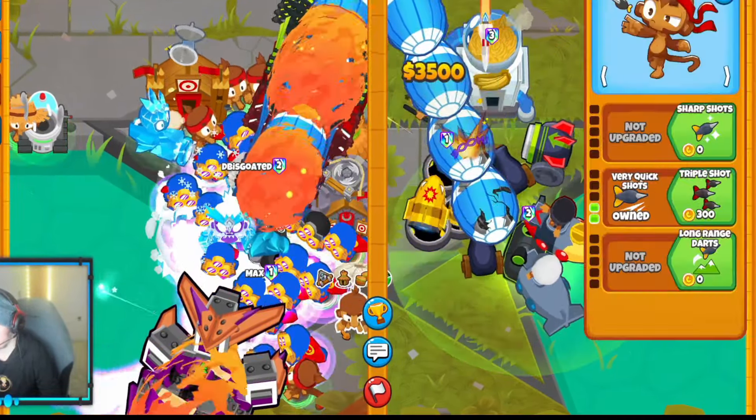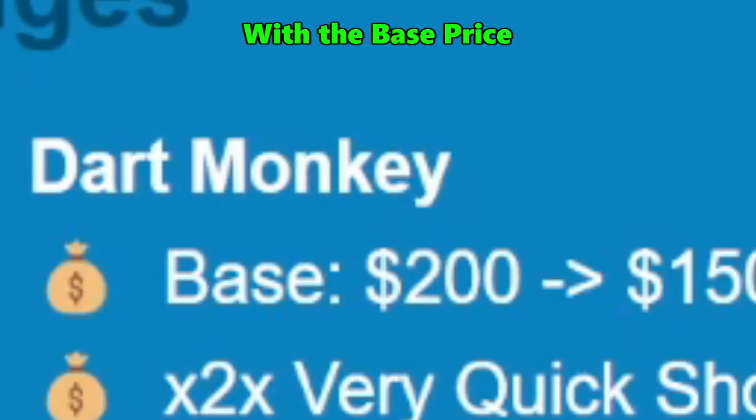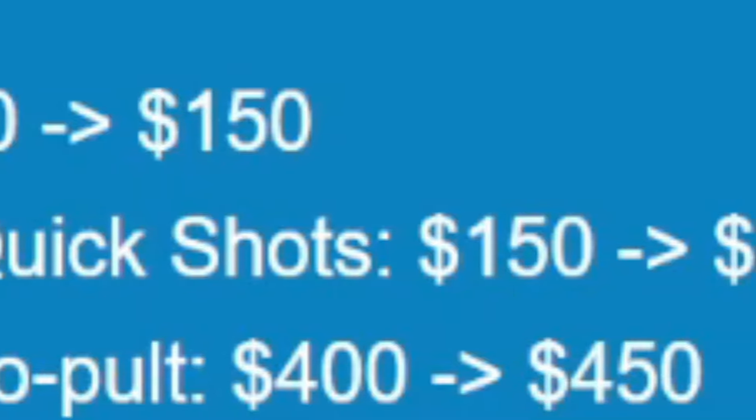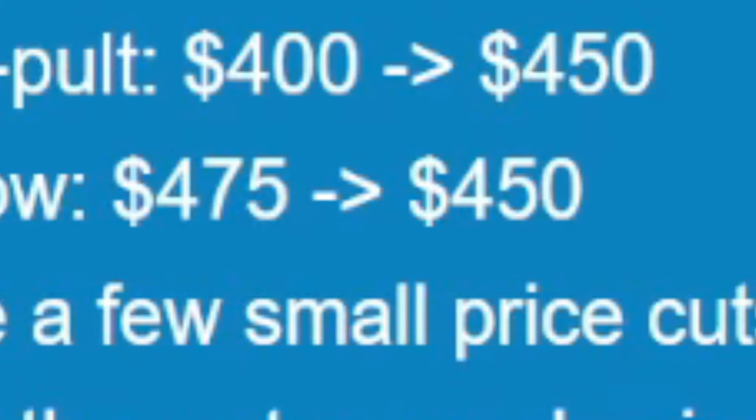This combination is actually really good because Dart Monkey was heavily buffed in the most recent update, with the base price dropping from $200 to $150, very quick shots dropping from $150 to $100, and the crossbow also getting buffed, dropping from $475 to $450.